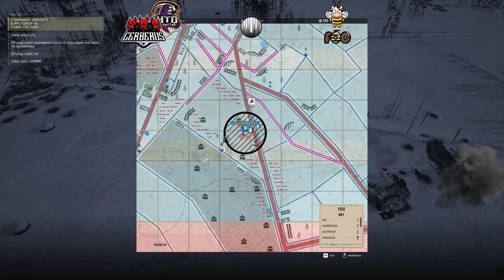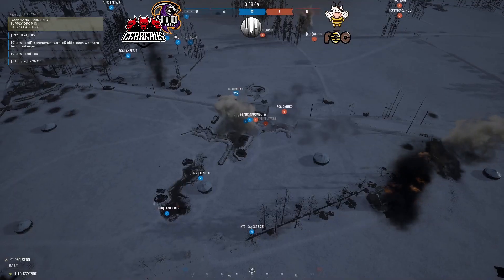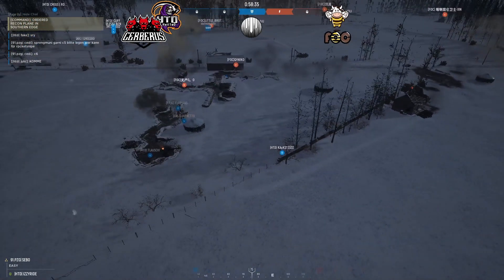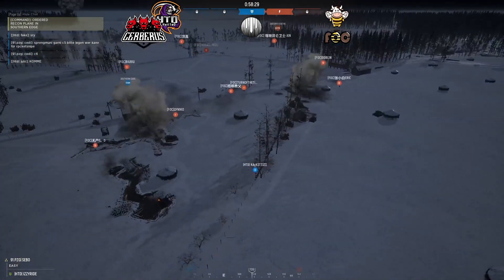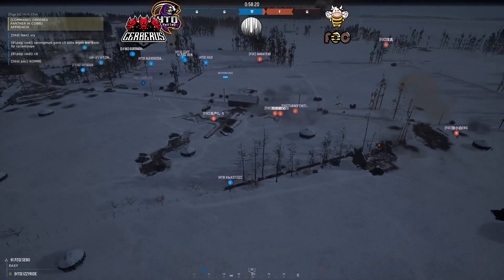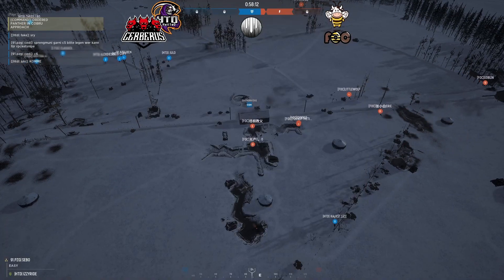Looking at the map — all these OPs are lighting up. The garrison is right here. We've got three Cerberus HTD OPs in the point. They've got a reinforce going on. The Stuart has gone down — that might be a game changer. But FOC have an AT gun facing directly at this side. FOC are already in the point — they've taken down the garrison, and there are no OPs on Southern Edge.